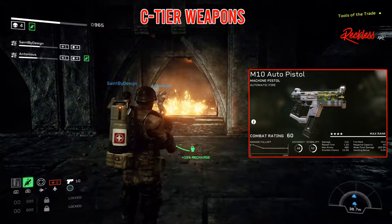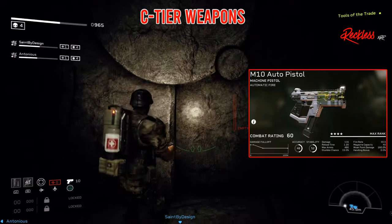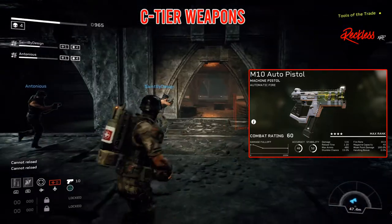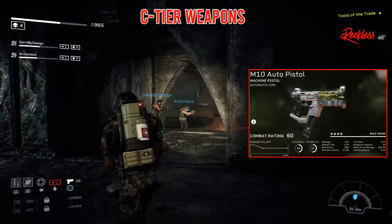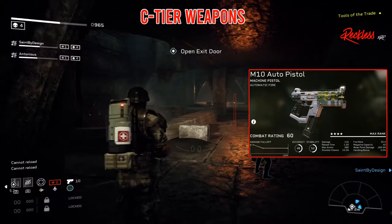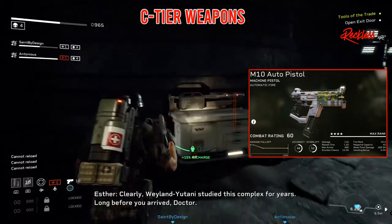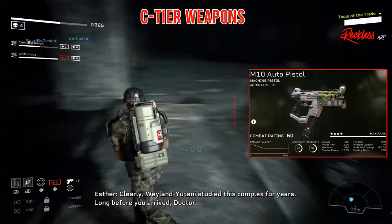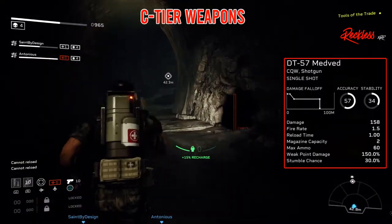Then we have the M10 Auto Pistol. It is an automatic firing machine pistol, which has an accuracy of 48, stability of 52, damage of 112, reload time of 1.2, max ammo of 480, stumble chance of 15%, and a fire rate of 27.5 — which I think is the highest on this list — with a mag capacity of 40 and a weak point damage of 155%.